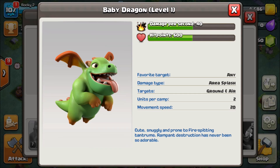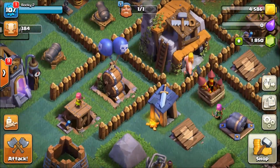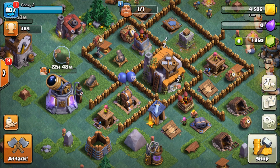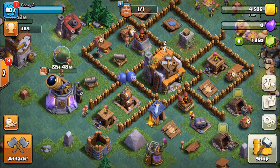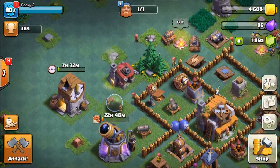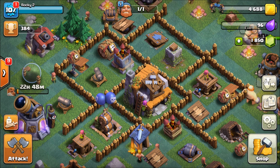I've heard baby dragons are really good - I need to get those upgraded. There's tons of work to do in this village since it's definitely rushed. Honestly, I think you'll have a better experience if you just play through naturally and don't gem up, unless you're going all out. Maybe gem-stop at builder hall 3 or 4 so you don't rush too much.